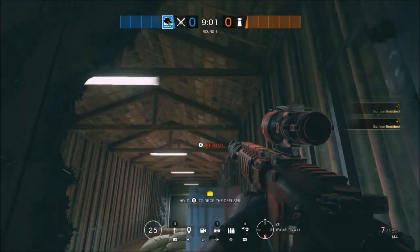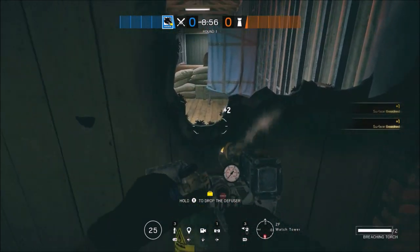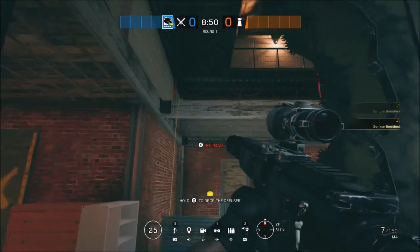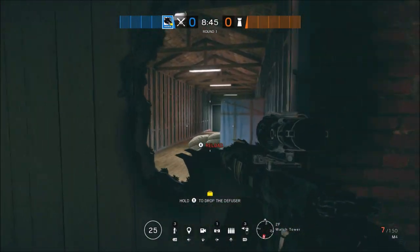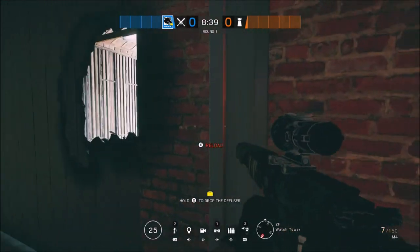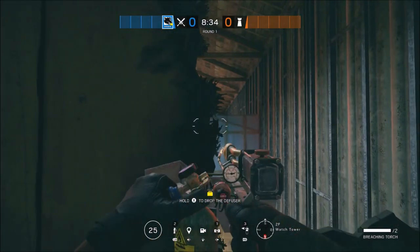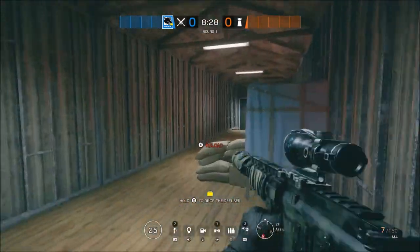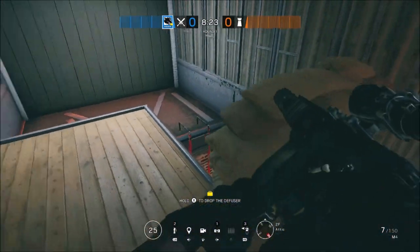I don't play Maverick so I'm not sure — this vault can be a little dodgy. You want to try and make it as high as possible because of the trick we're going to do on the other side. It lets you vault through easier if you have your blowtorch out. Once you've opened the hole, get the other person to drone it out. If there's anyone in there, use your flashbangs as Maverick, or if you've run out, use Zofia's concussions. Get control of Attic and kill anyone in there.